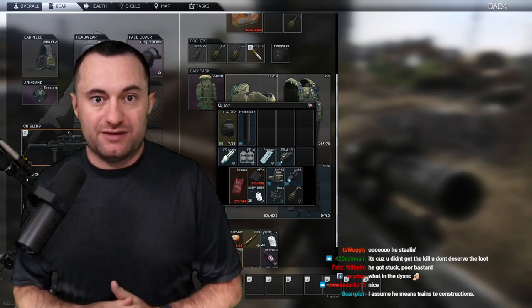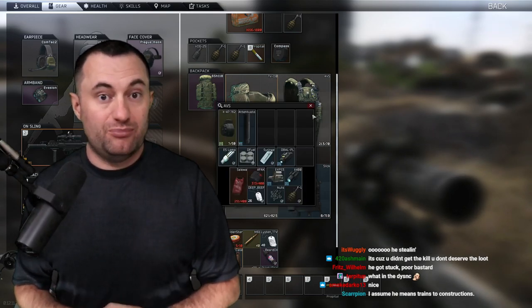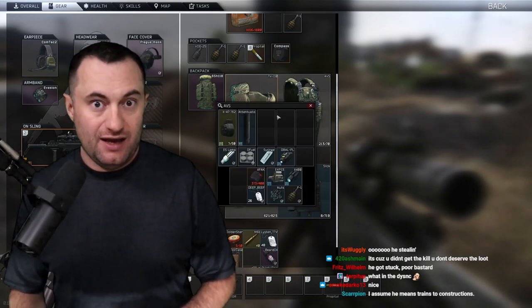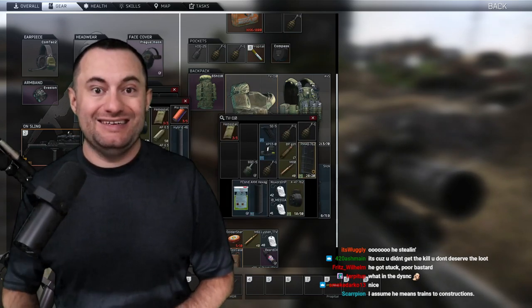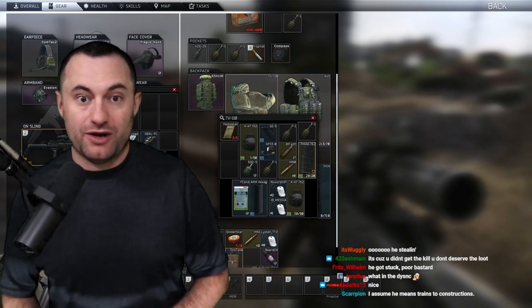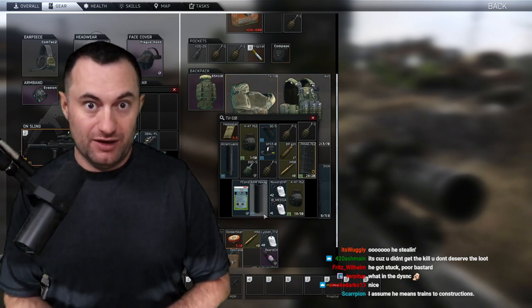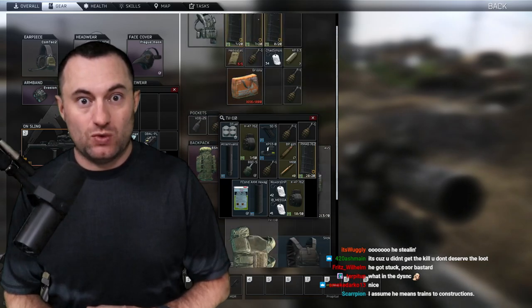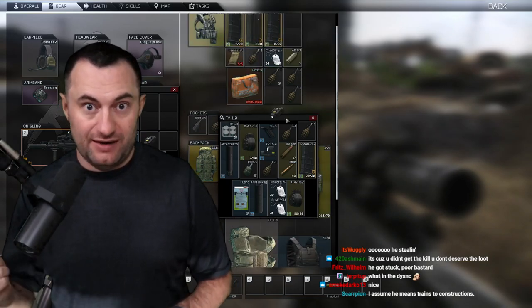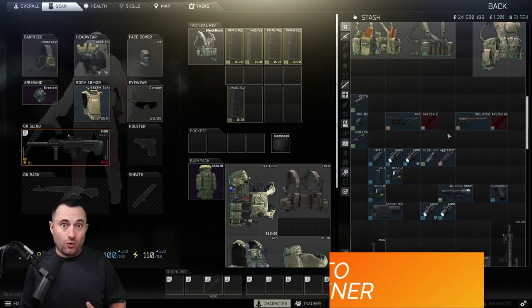Looting in Tarkov can be boiled down to the simple process of going into raid, picking up items, and extracting. However, if you want to be great at looting it's never that simple. I have 10 tips here that are very likely going to double the amount of loot you can get out of raid, plus a little bonus advice at the end.